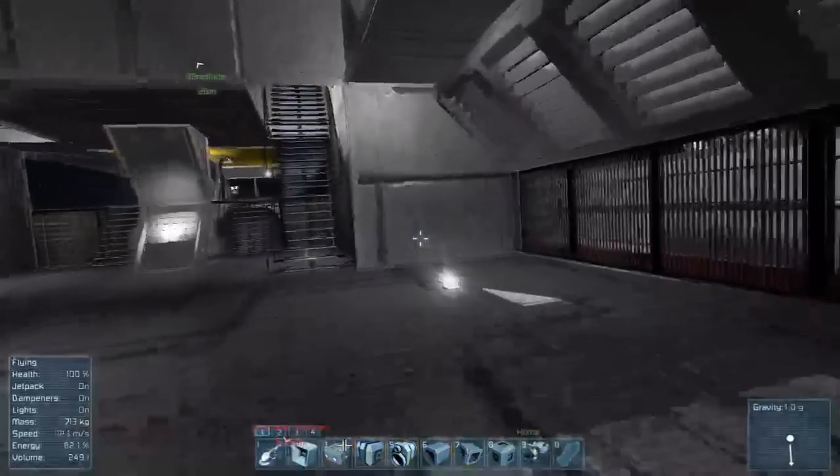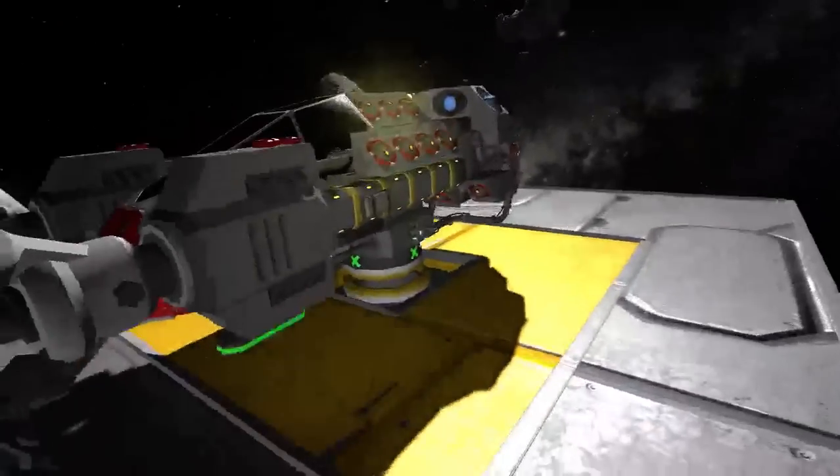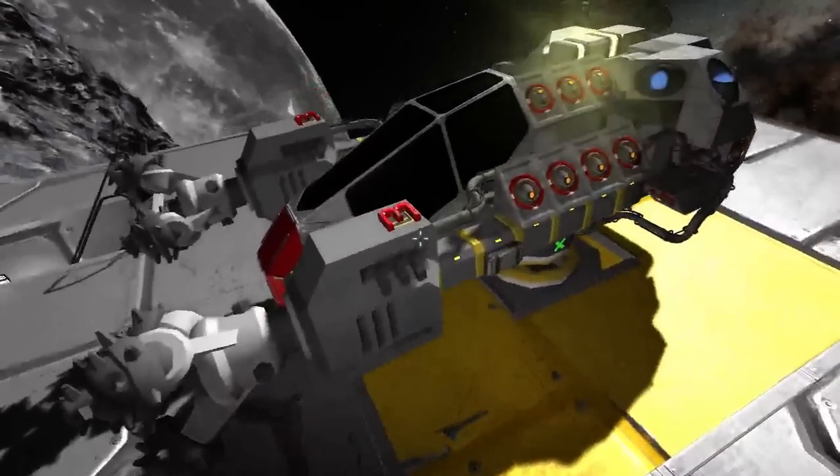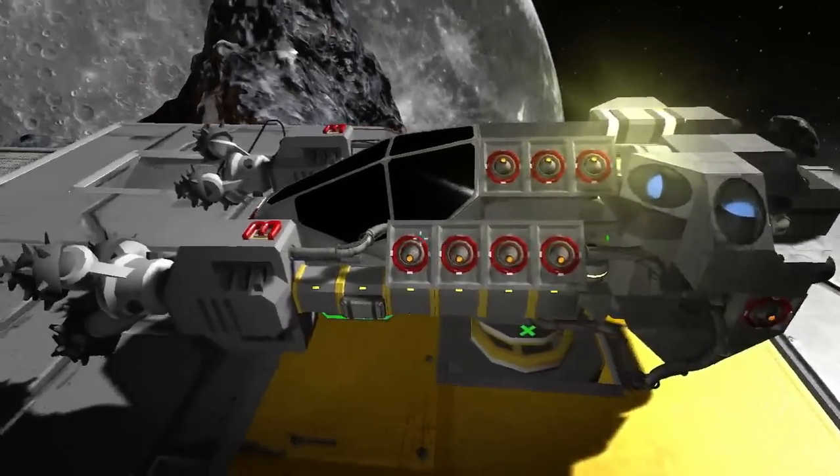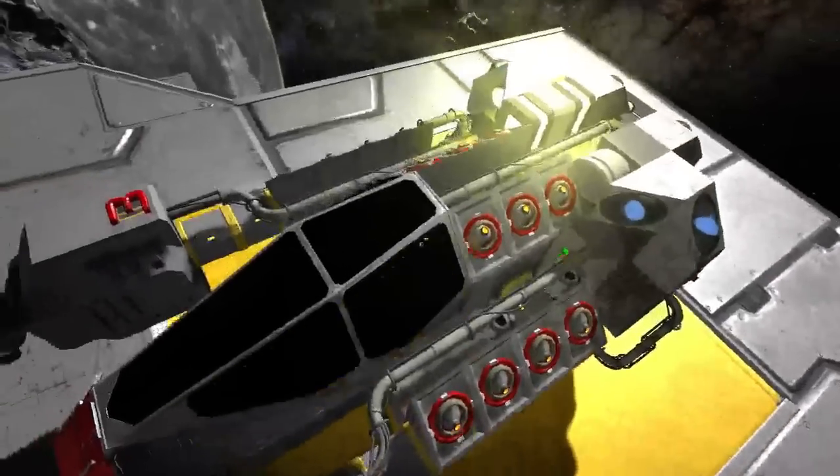Up above the space station we have the mining vessel that we have come to start with. I did the same thing with the mining vessel in assuming that the wiring was actually required for the ship to run — it's not, of course — but don't you think it actually makes the ship look pretty cool?